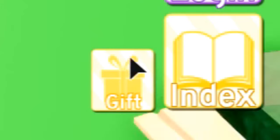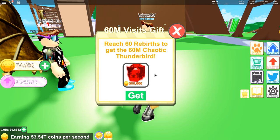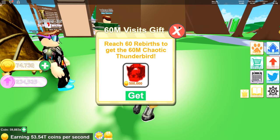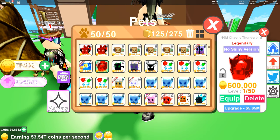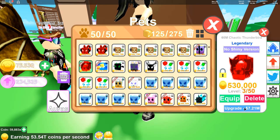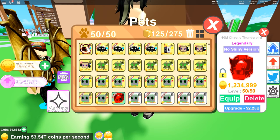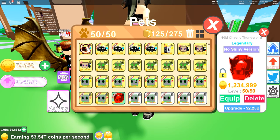Another thing they added into the game is a new pet as a gift. Click on this gift button right here and you'll be able to get the 60M Chaotic Thunderbird. All you have to do is click the get button and that gives you this awesome-looking pet. There it is in your inventory — don't forget to lock it and upgrade it as much as you can, all the way to level 50. It's a free pet and it's actually pretty good if you don't have many strong pets.